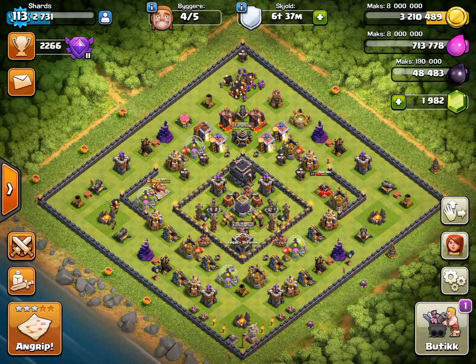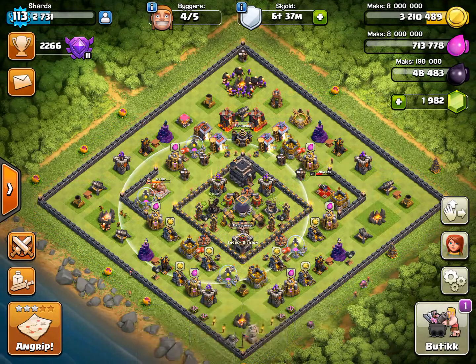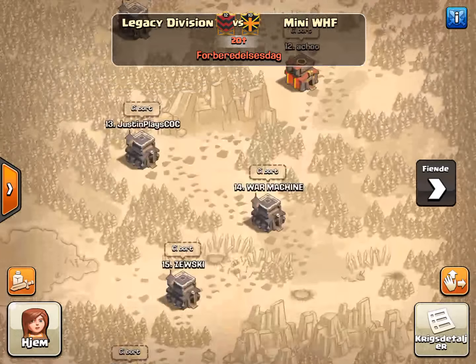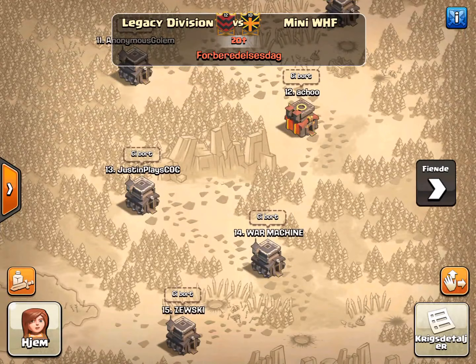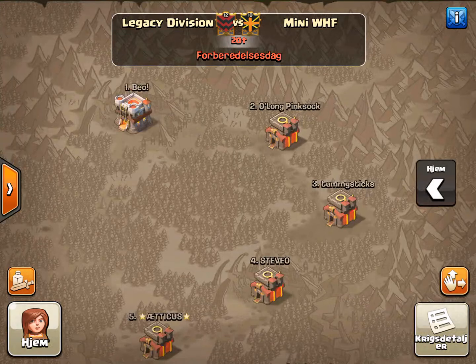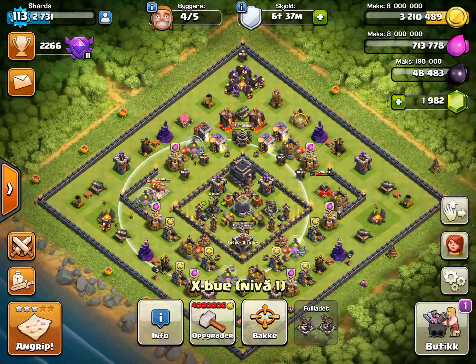Hey guys, Shreds here from the Legacy Division. First off I want to apologize for the delay — it's been about a week, been really busy. A few things going on. We laid down those bows, both of them are down, and we did match up with mini WHF. It was a range war but we decided to go the normal route and not do a friendly war, so this is an actual war for loot. This is going to be pretty interesting, and yours truly is in the war, so be excited for that.